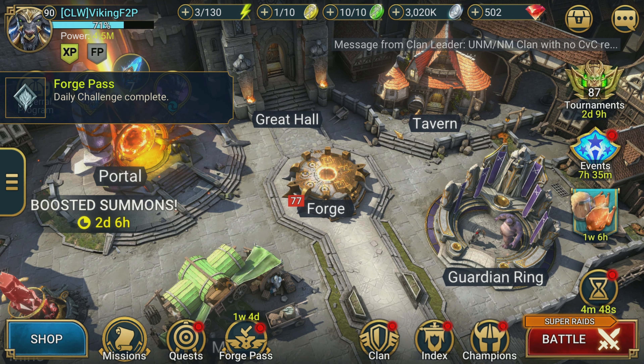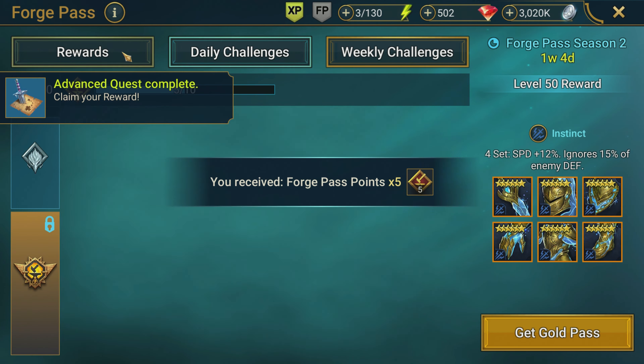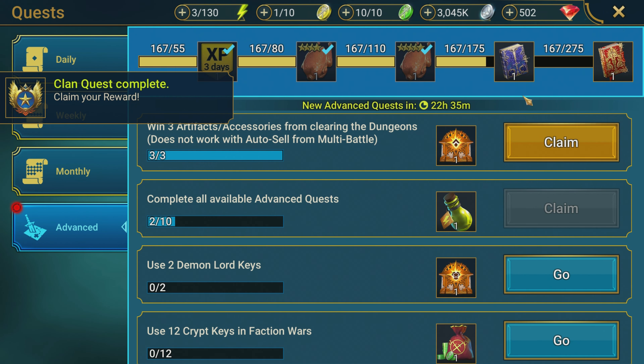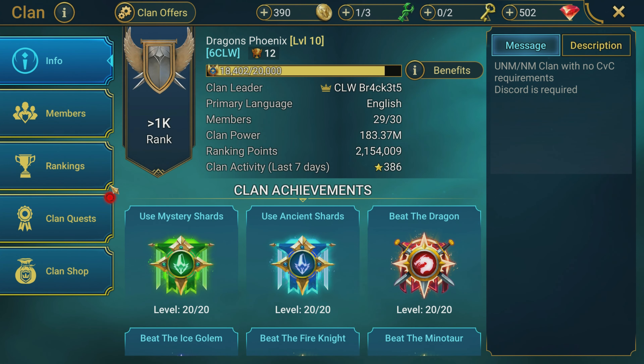Let's go ahead and back out and see how we're doing. We got up to three million, not too bad. The forge pass thing finished and we got a couple other quests done — got an advanced quest done and we finished the clan quest. Looks like we got a whole bunch of stuff done here.